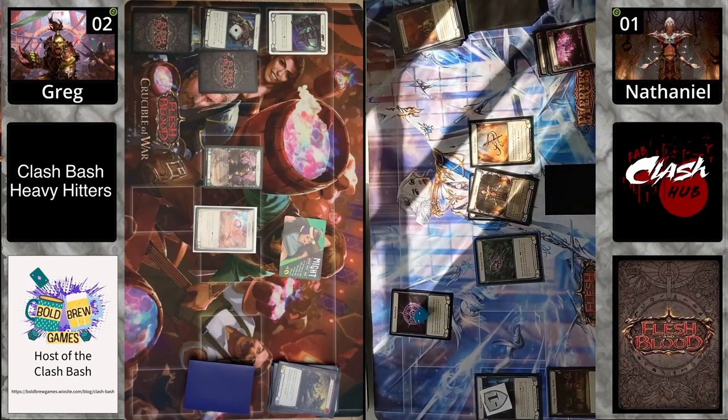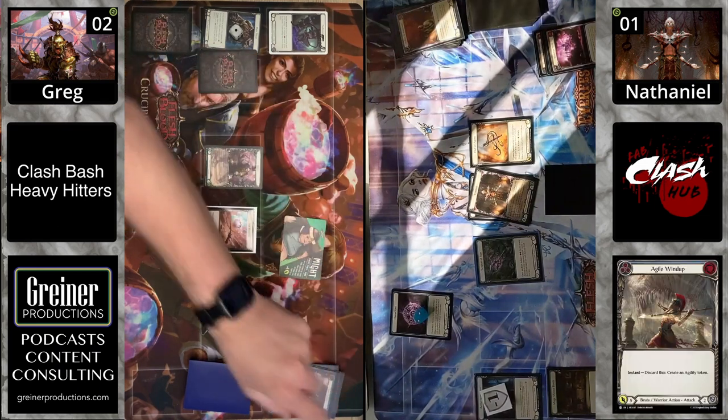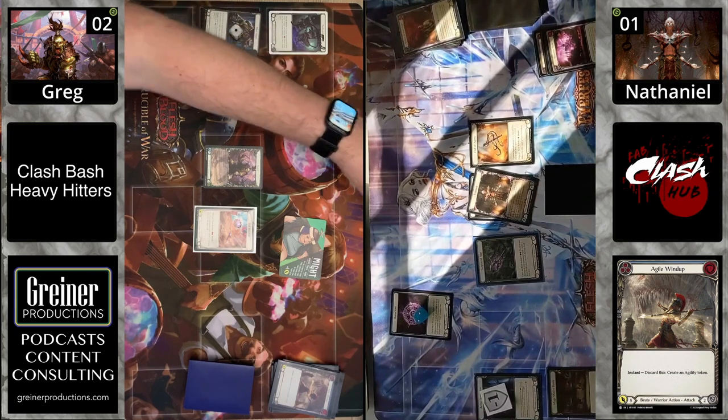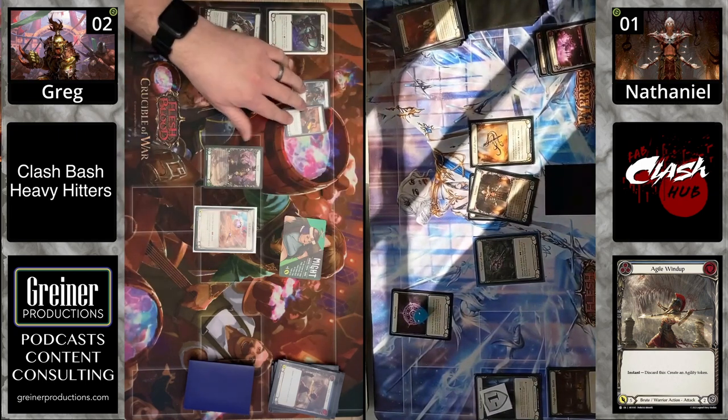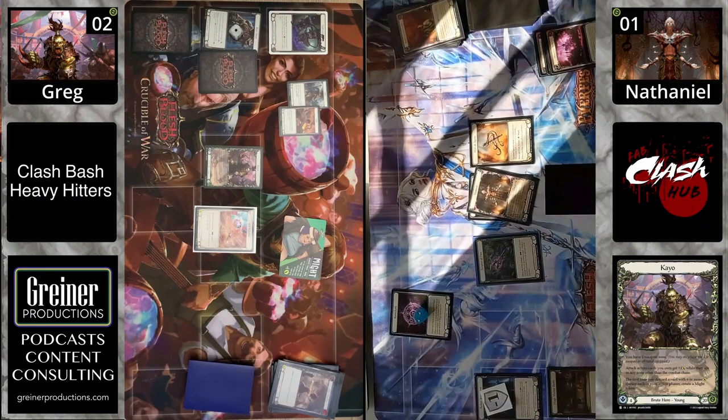A lot of thinking right now — this is absolutely in-game and it's 2-1. Discarding Wild Agile Windup to get the Might and Agility for next turn — that's definitely key.